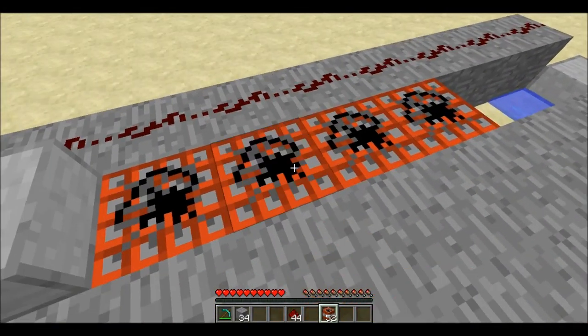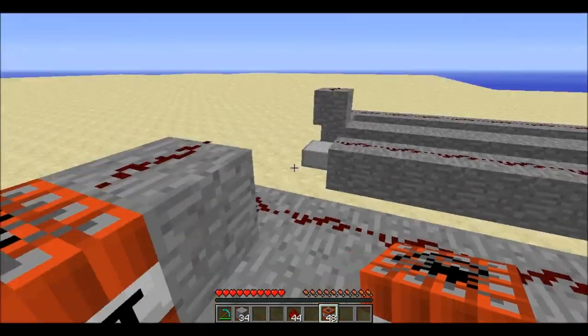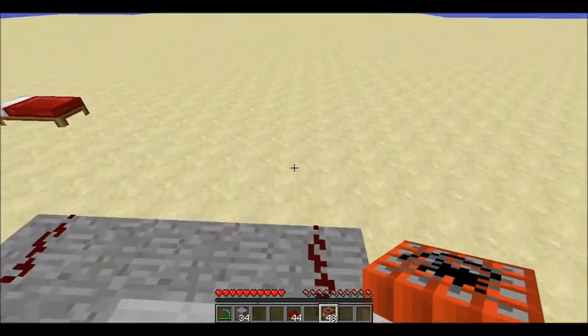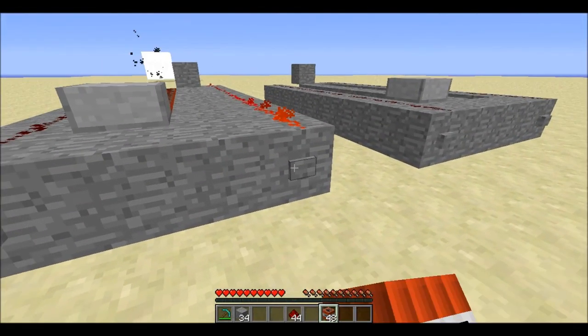So, you can see the basic concept of the cannon. I kind of left it too late. Because when you get this TNT, it sort of jumps up and drops down and it didn't really work very well. So, we're going to hit it with less time delay and it's going to go flying, hopefully.